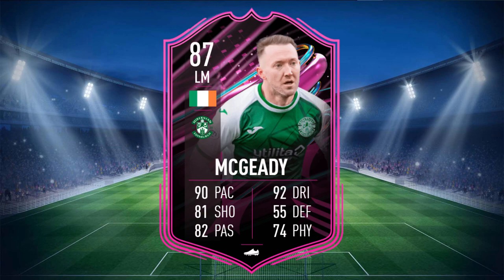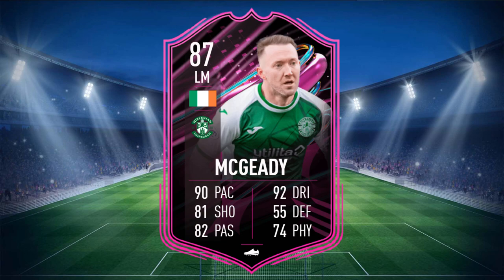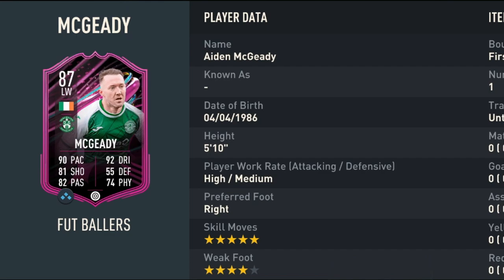Aiden McGeady is an 87-rated card with 90 pace, 81 shooting, 82 passing, 92 dribbling, 55 defending, and 74 physical. He stands at 5 foot 10, has high/medium work rates, and is right-footed with his trademark 5-star skill moves and also 4-star weak foot.